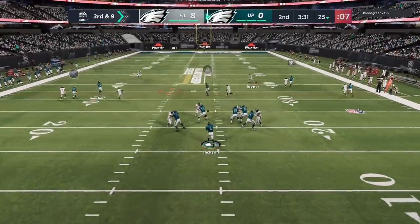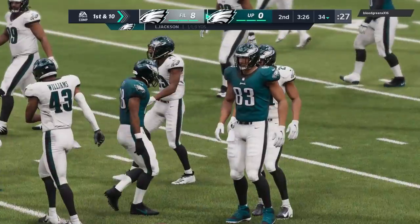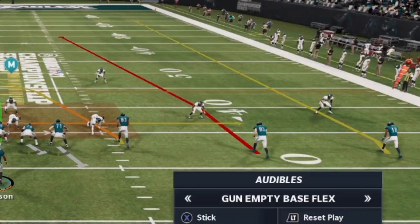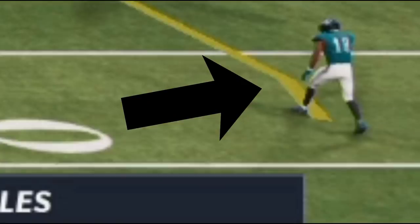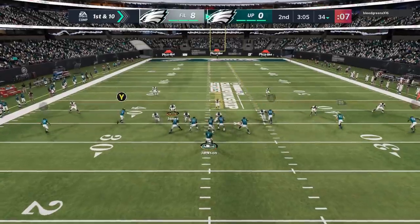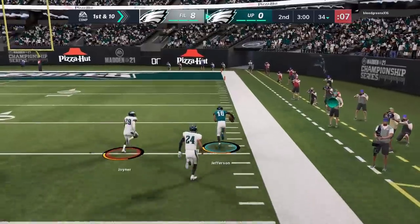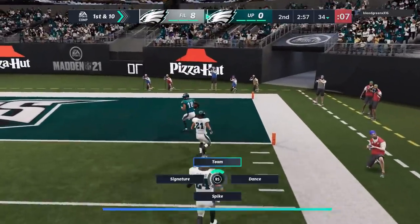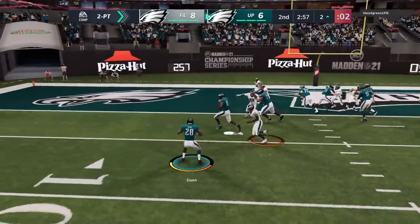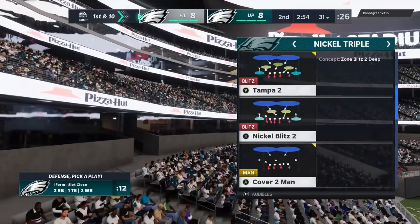I come out in a pass play and can tell right away it's probably man coverage, so I hit him with a slant over the middle - just want a safe catch to get the first down. Next play I'm going to keep coming out in pass-heavy looks. I try to hit him with some QB draws but I see an obvious cover two based on nobody aligned over the tight end. When you have cover twos you want to look for routes with that little bend - it's basically a cover two route that gets outside the press. Then when he gets past the cornerback, I bullet pass to the outside and we get an easy one-play touchdown from about 70 yards. I go for two because he went for two - hit him with the Heisman formation, get a weird animation but it works.